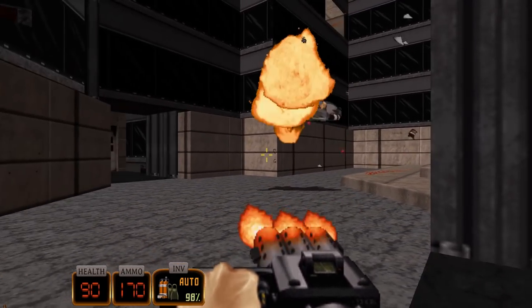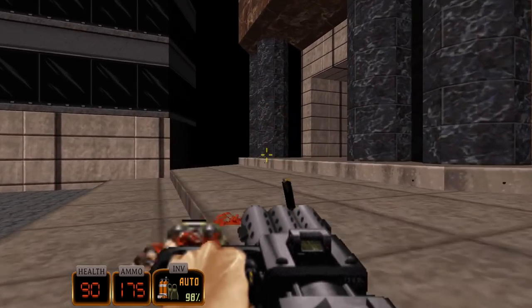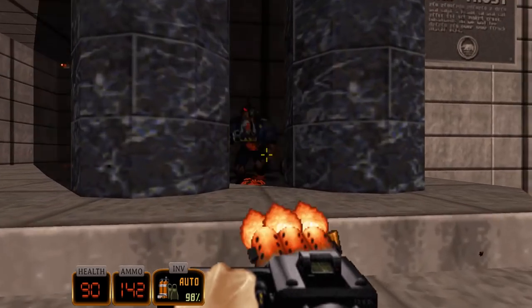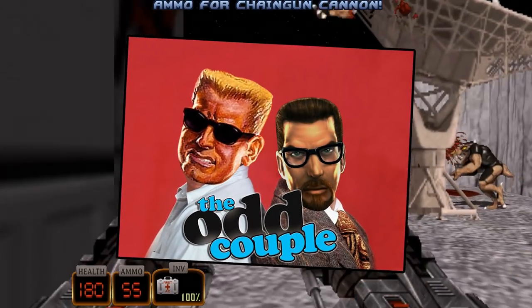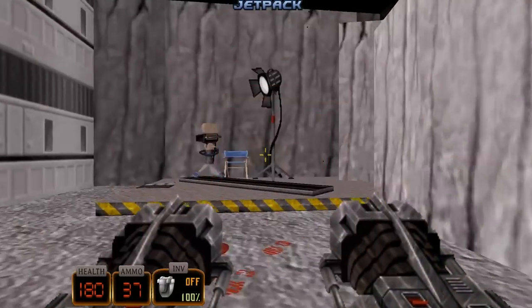Just imagine if Gordon Freeman and Duke Nukem ever hung out in real life. I can see them at a strip club with Duke on one side sticking bills down a hooker's g-string, with Gordon sitting in the corner staring off into the distance. They'd be the ultimate odd couple and you couldn't get two characters further removed from one another, and the same goes for each of their respective games.